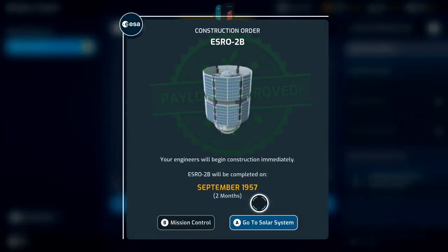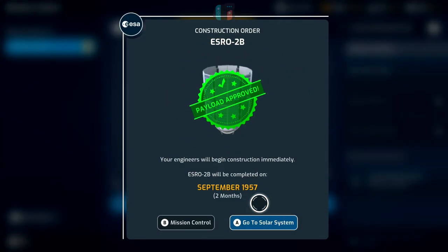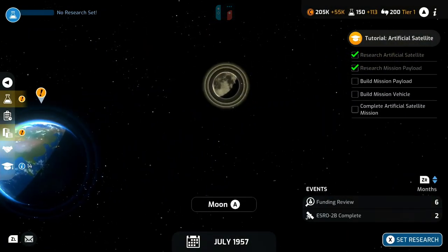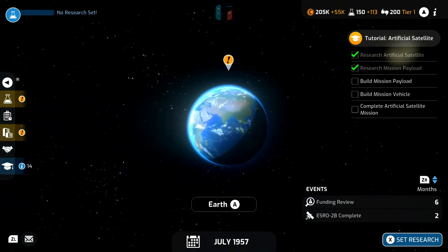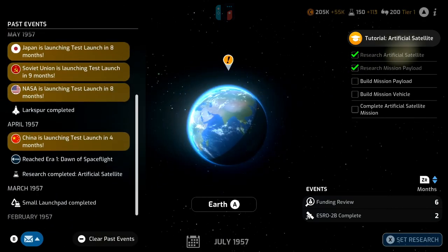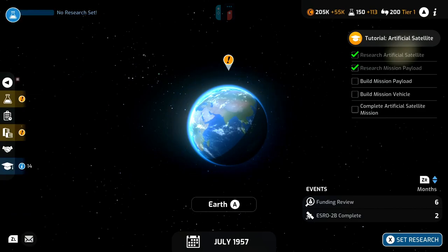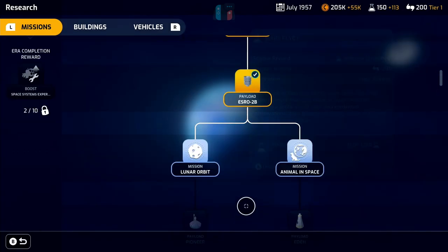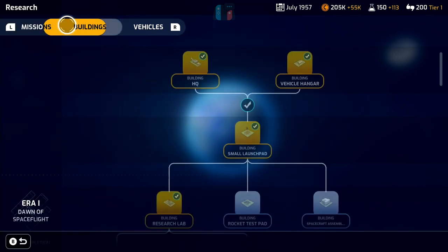It's going to take two months to build and we're spending 100,000 credits. We begin construction immediately and it's expected to be built in September 1957. Going back to the overview we can carry on — there's nothing of major importance in the news, and we've still got nothing researching at the moment so we could research something else.